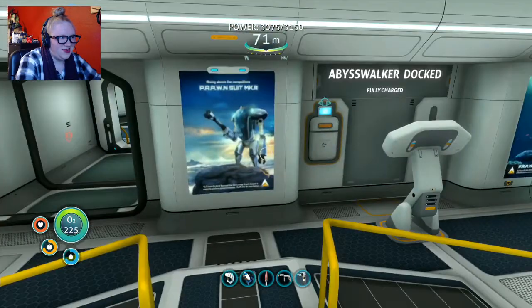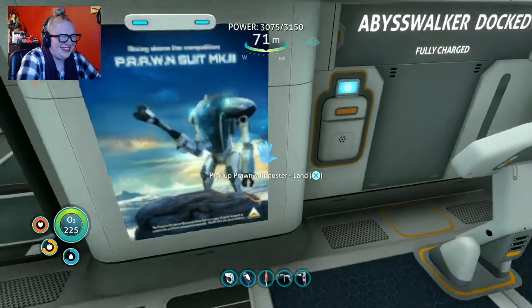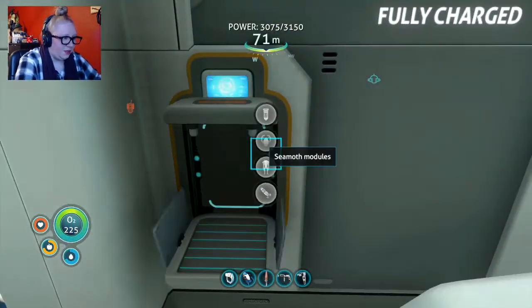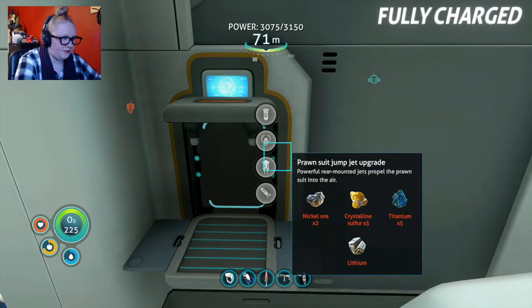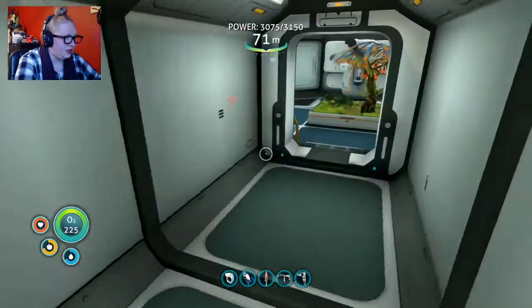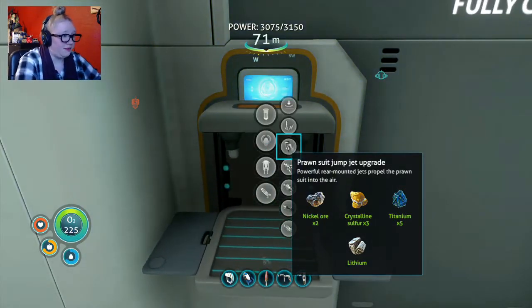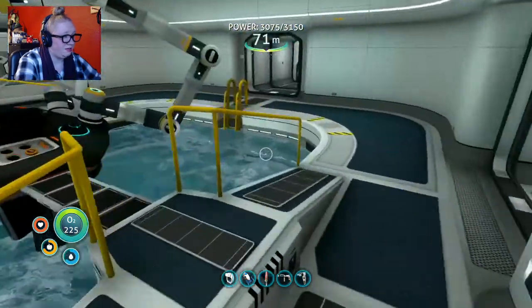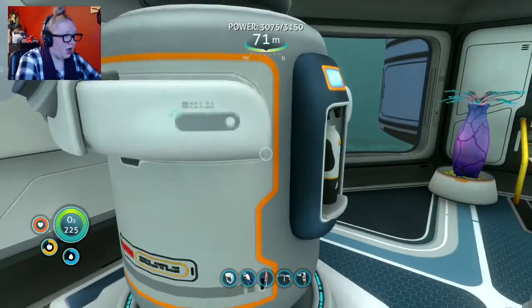Oh no, we can go get the kyanite now! What do I need to make the jet upgrade? Three crystalline sulfur, two nickel, one lithium, five titanium — Jesus Christ. Nailed it. So that allows us to have more power for our thrusters, basically — we can reach greater heights on the same amount of power, which is awesome. We got more water. I'm going to need that desperately.